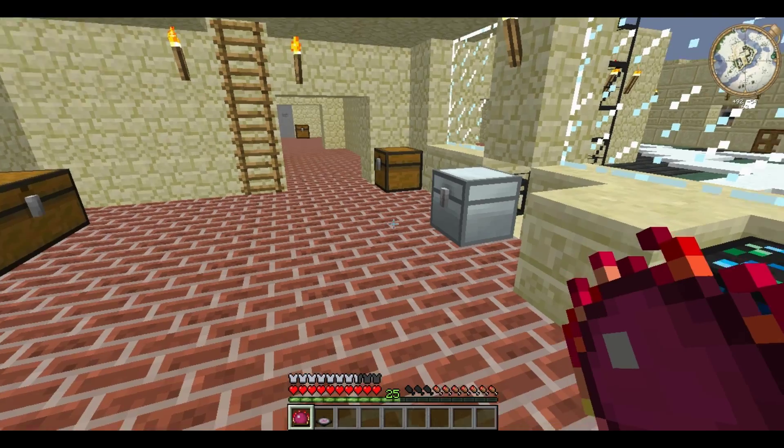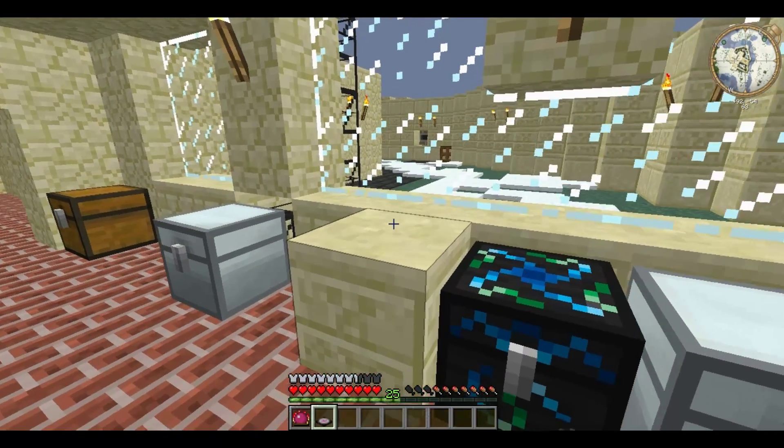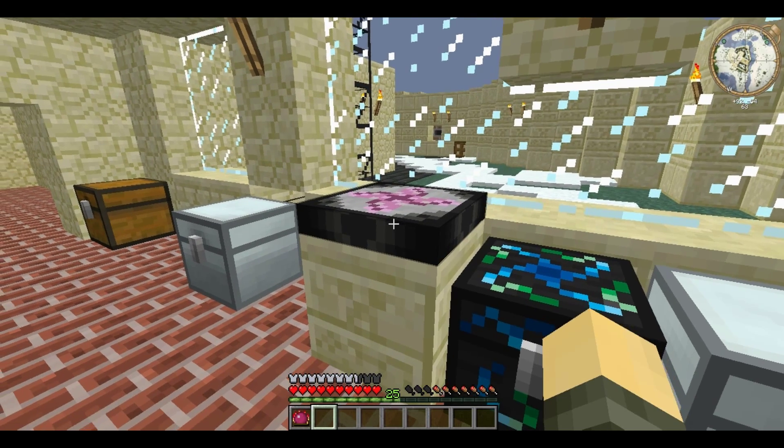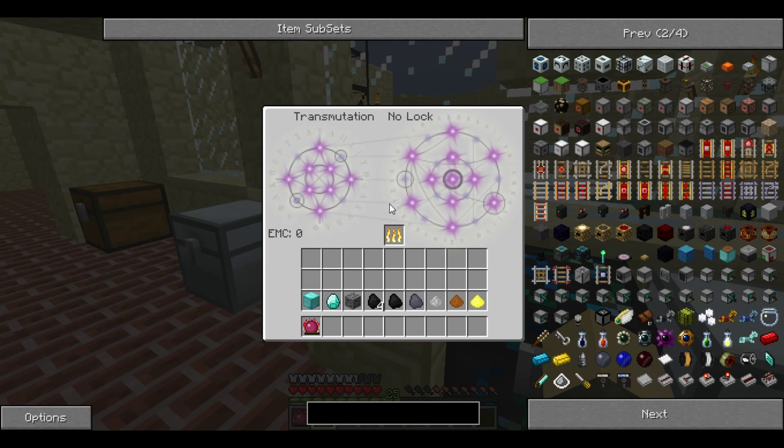It creates the Transmutation Tablet. Place it down — I advise you to place it on a block, as it's a quarter the size of a normal block. Right-click it and it has this amazing-looking GUI. As everything in Equivalent Exchange has an EMC value, it allows you to change one thing into another. For example, all that tungsten ore you've gathered, worth 16,384 EMC, can be turned into diamonds which are worth 8,192 EMC.